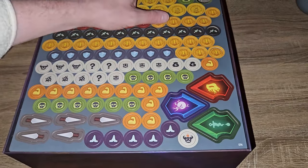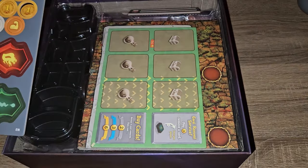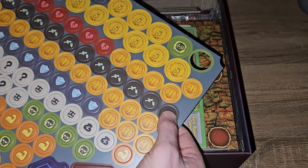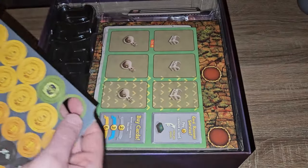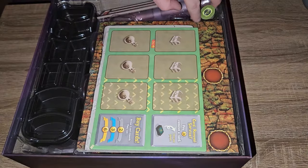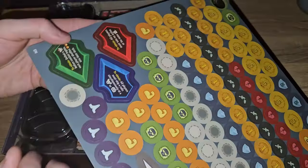Then we've got a punch sheet. It's nice that they've printed the corner so you can pull it out quite easily, but two tokens have already been punched out by the looks of it. There's a coin kind of falling out - it's got a 10 and a 3, double-sided, as you can see on the back.